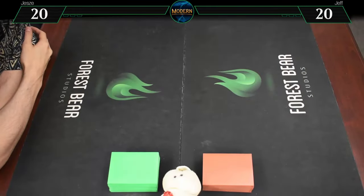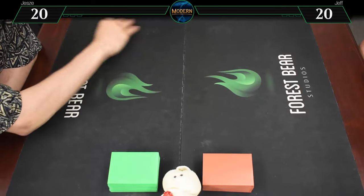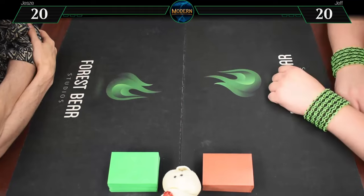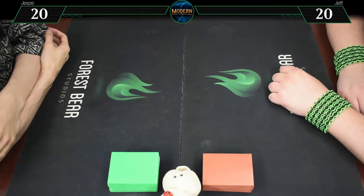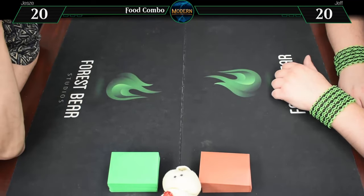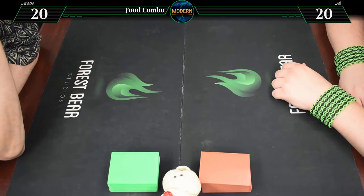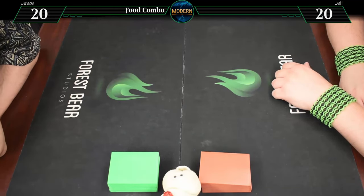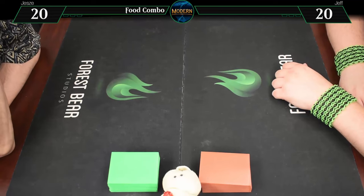Hello everybody, welcome back! We're doing some Modern today. Today we have an interesting matchup. I am playing a food combo deck. My deck is trying to assemble a bunch of foods. There's a combo kill that can win on the spot, and if you don't get that, you can just beat down with a bunch of early 7/6 Trample Vigilance guys, which is pretty good.